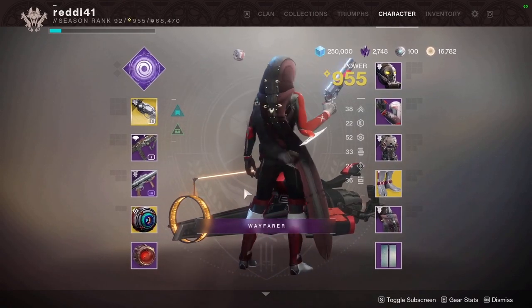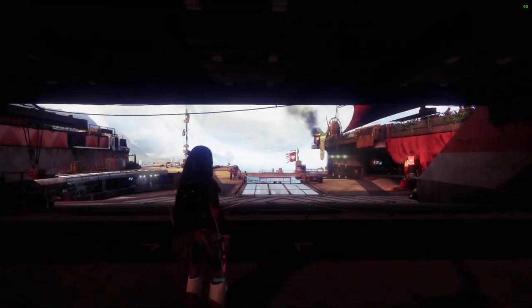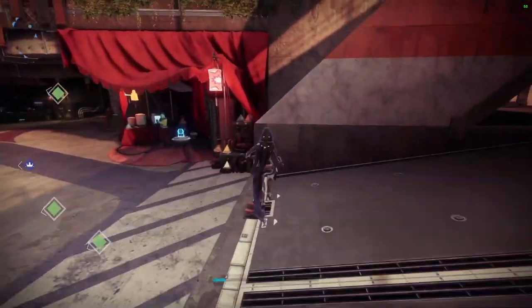We have the Iron Banner armor quest line. It's pretty simple, very straightforward. First thing you want to do is go to Lord Saladin, which is located on the tower.